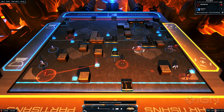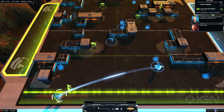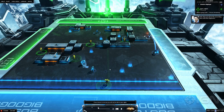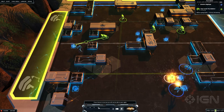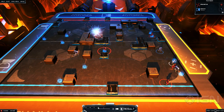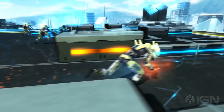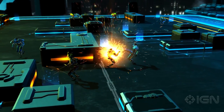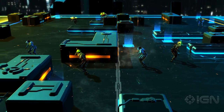The randomly generated fields help keep things fresh. Wide open space is a scarce commodity, as the typical Frozen Cortex pitch is carved up into a maze by low barriers, which allow passes but block runs, and high barriers, which deny both passes and runs. One field might promote lots of open field passing and running, while another turns into Space Hulk rugby as players brawl at tight intersections.